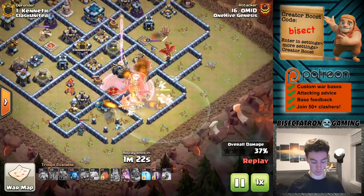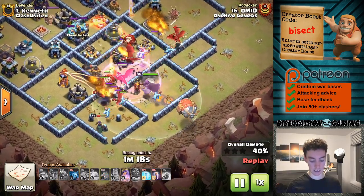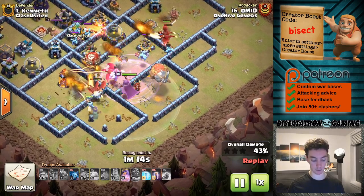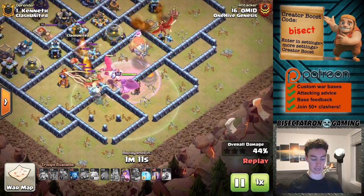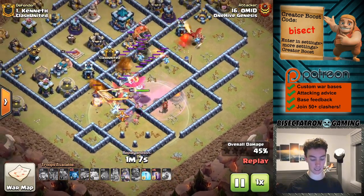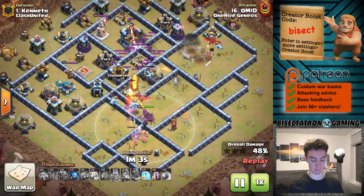Here comes the main force of troops. The Dragons are kind of doing their part by tanking. The Super Minions are a little bit more versatile — they are not going to be as affected by Air Sweepers. They can retarget quickly and do that consistent amount of damage, a little more versatile in terms of not being affected by certain conditions inside the base.